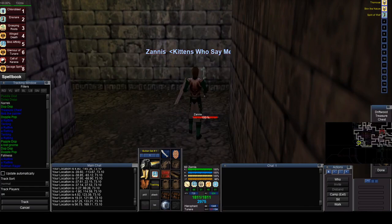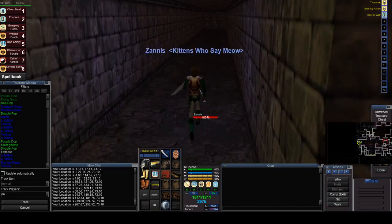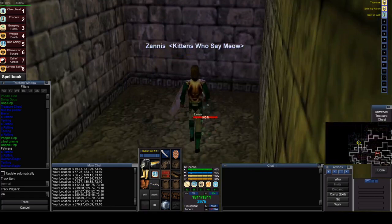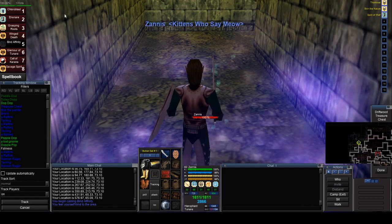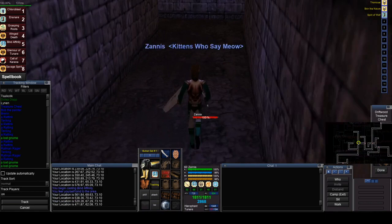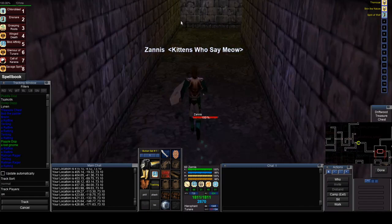We're going to make our way up to the safe spot, where there are no pathers. Everything down here isn't KOS but they will assist. I like to start from a spot where I know there are no pathers and then pull back to where I've already cleared. Right here is the safe spot — first thing you want to do is get here and bind. Then we need to get out of the rat maze; follow the little arrows on the map to find your way out.